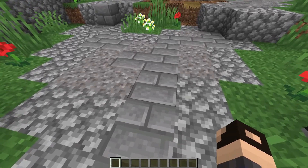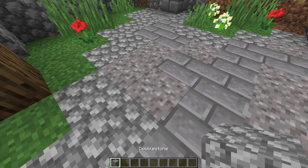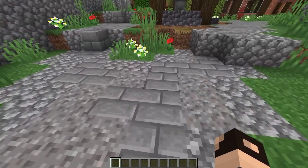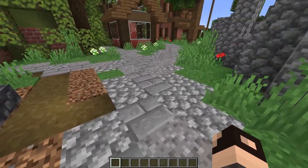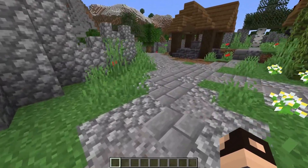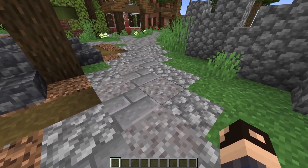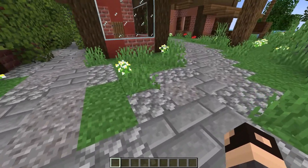For this pathway I went with a combination of cobblestone, gravel, and stone bricks. The way I textured this is I have stone bricks at the center because they're a little bit more worn — that kind of makes sense for how a pathway would function, as the center would be more worn down. Then I have the gravel as a transition between the stone brick and the cobblestone on the edge.